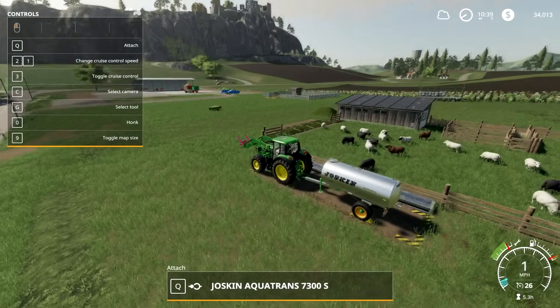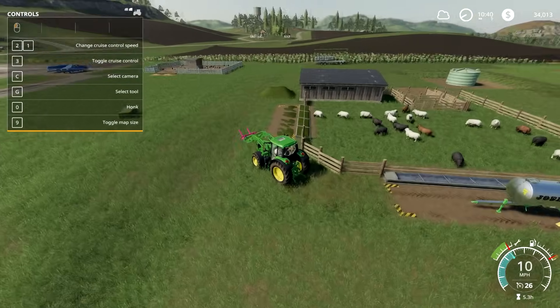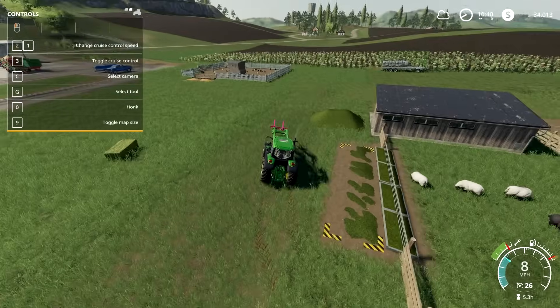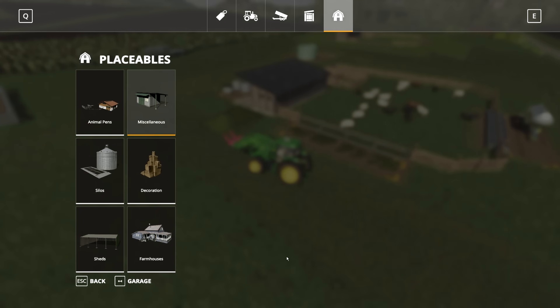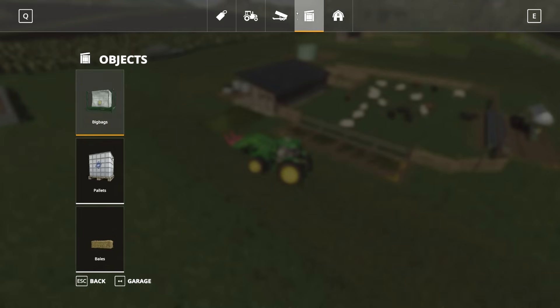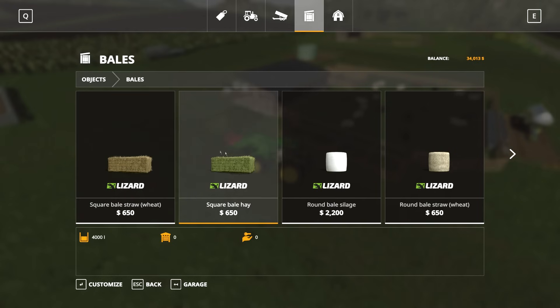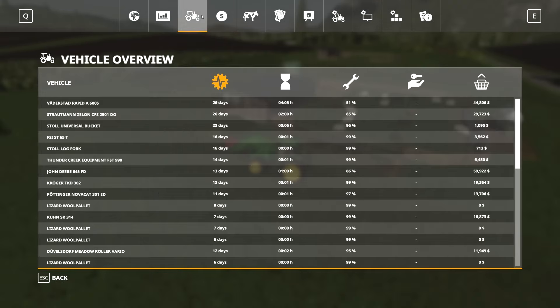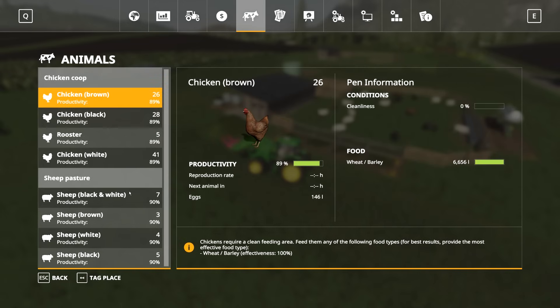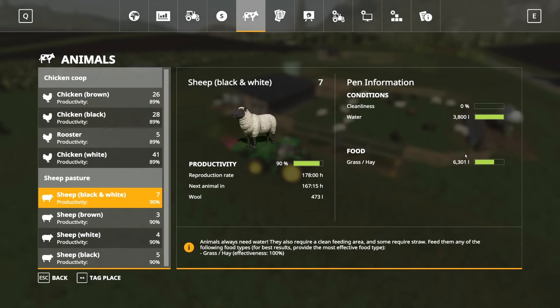For feeding, you can give them grass or hay — get your mower and loading wagon, mow, load, and dump it in. Or in this game you can buy hay bales: go to the Objects section of the shop, go to Bales, and for 650 you can buy a bale of hay which has 4,000 units. With around 20 sheep their max food is about 8,000, so just a couple of hay bales lasts six or seven days.